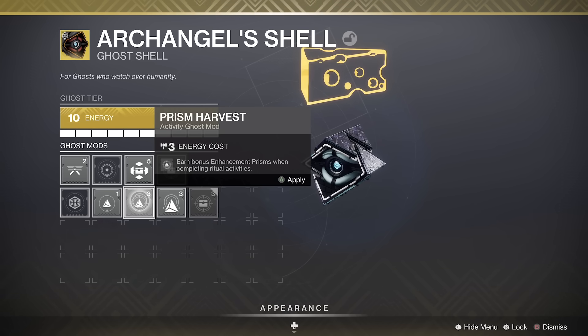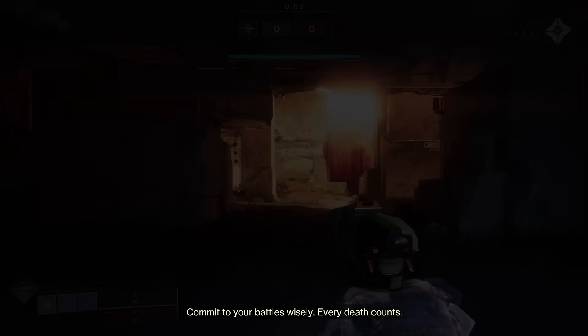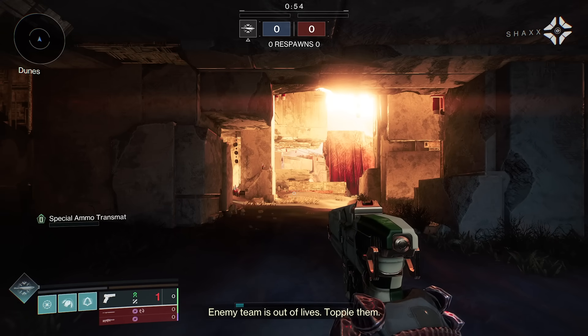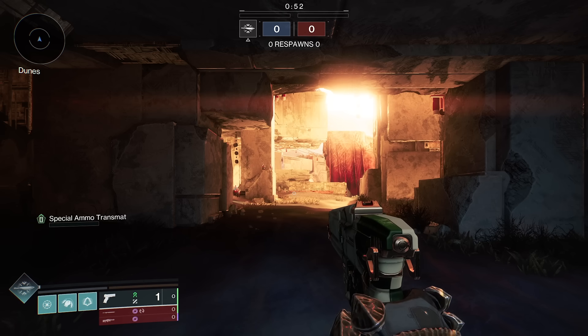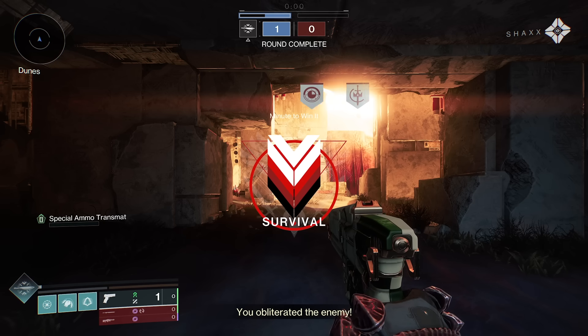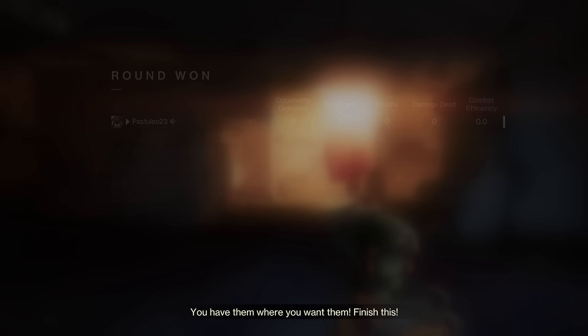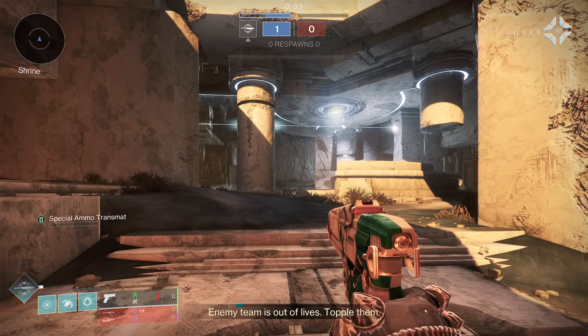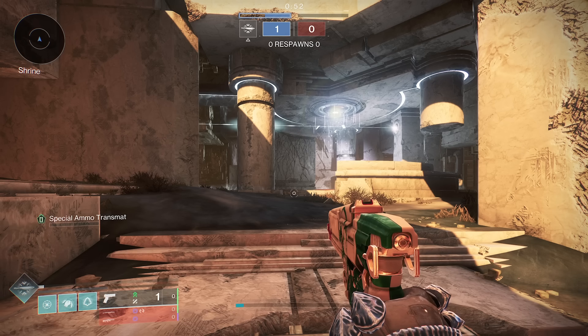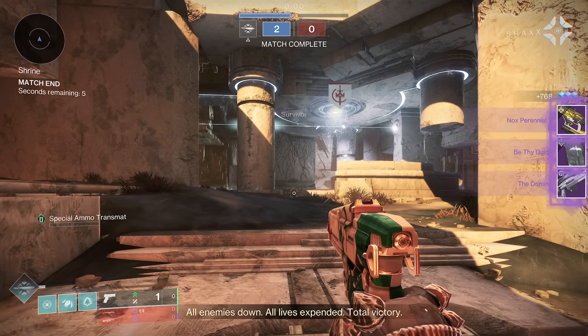Survival. Commit to your battles wisely. Every death counts. Enemy team is out of lives. Topple them. You obliterated the enemy. You have them where you want them — finish this. Enemy team is out of lives. Topple them. All enemies down. All lives expended. Total victory.